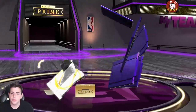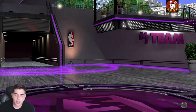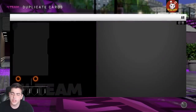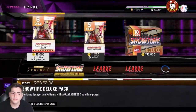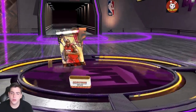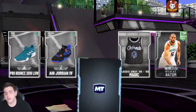Come on please — Kawhi emeralds. We pulled the wrong pack. This is such an L — this is depression. 260k gone. Should we switch to 10k packs and pull ten worth? Here we go, another pack, another diamond.